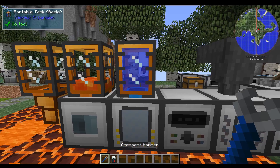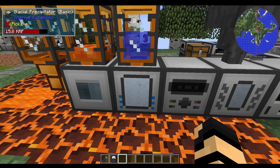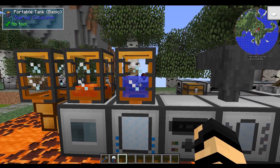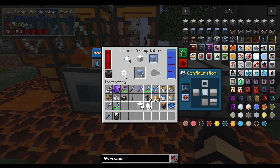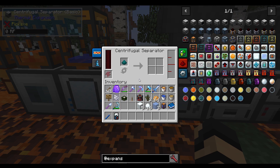Let me put some power in there, take my crescent hammer, and have this make us some snowballs. You can see the water is going down as it makes the snowball. If I switch it over to snow, it will use up some water there too. And of course we've got ice, which is going to eat up the water reserves as well. All three are going to eat up water, so an aqueous accumulator will work out just fine — you just need a little bit of power. No augments are standard for it.